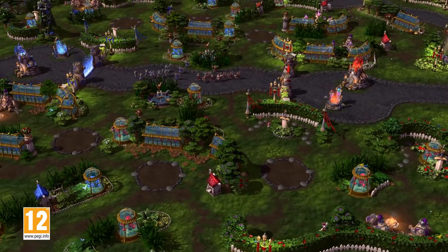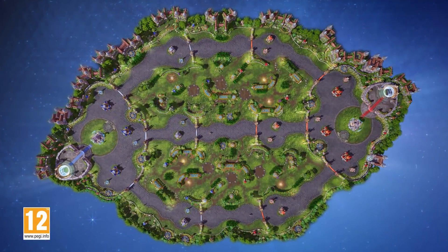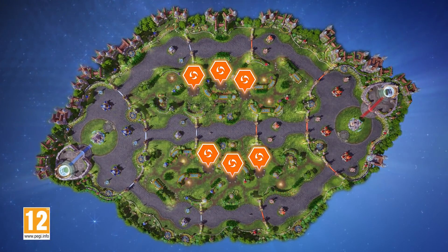Gone are the Day-Night Cycle and the Garden Terror Vehicle. Spread across the new gardens are six seed spawning locations.